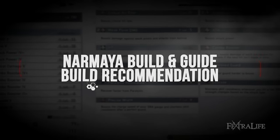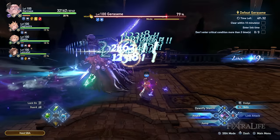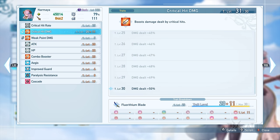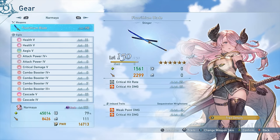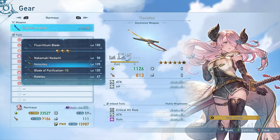Now let's tackle the suggested build for Normaya. Since her gameplay allows consistent multiple hits at high speed, my main recommendation is to build her around critical chance, critical damage, combo booster, and other helpful traits that increase her DPS. For her weapon, since we'll be building around critical hit chance, the Chlorithium Blade is the best pick. If you want more attack power instead, Binastas is the better choice while still aiming for critical hit rate with sigils.